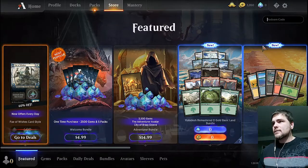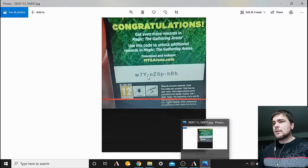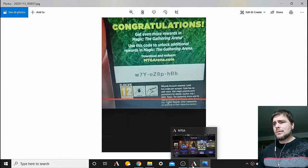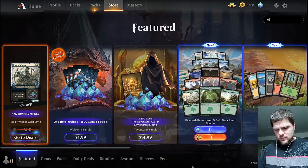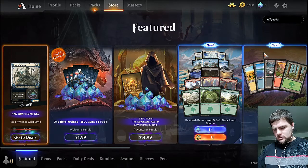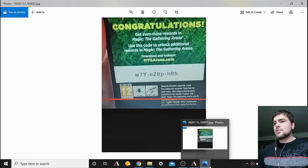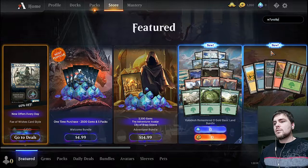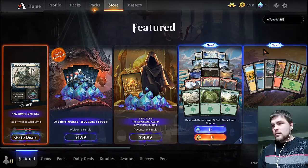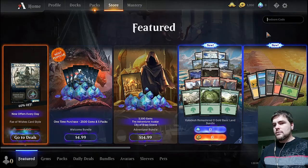We're going back to the store. There's something here I'd like to try — not a hundred percent sure if it's going to work. I don't know how you're supposed to type that. So W-W-7-Y, do I have to type the dashes? Let me try everything: W7Y-EZ8P, then capital H, capital R, another H. Let me hit enter — failure.